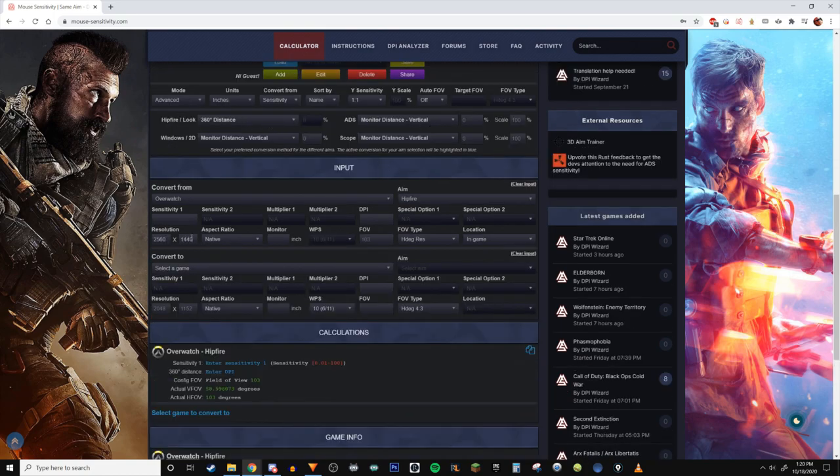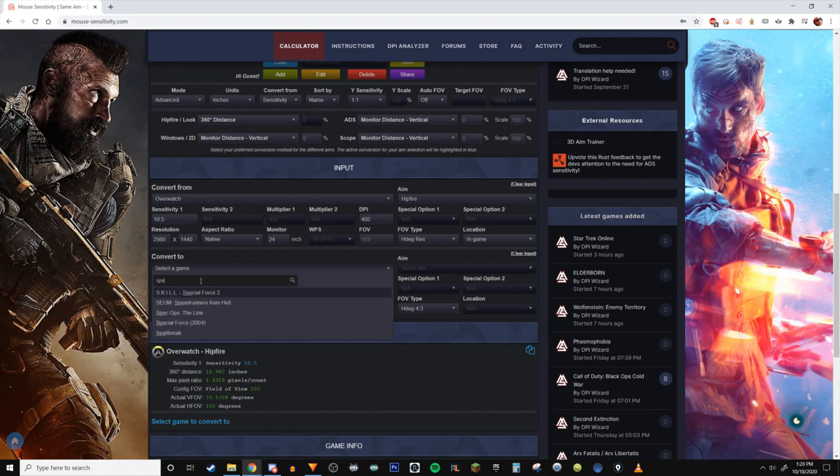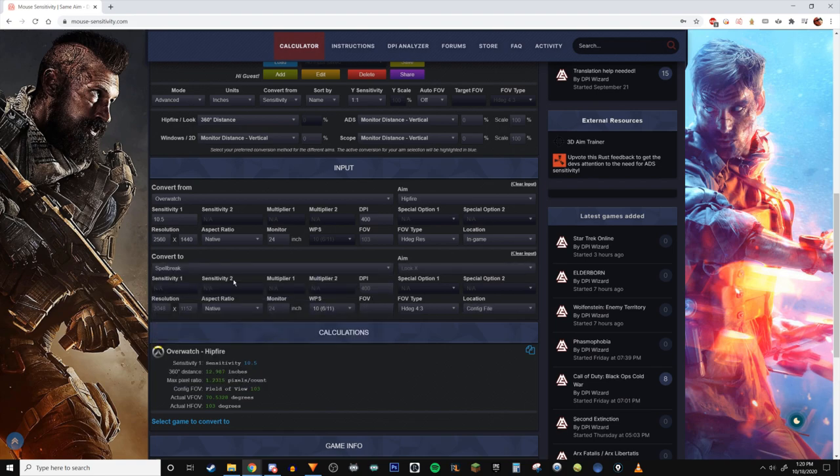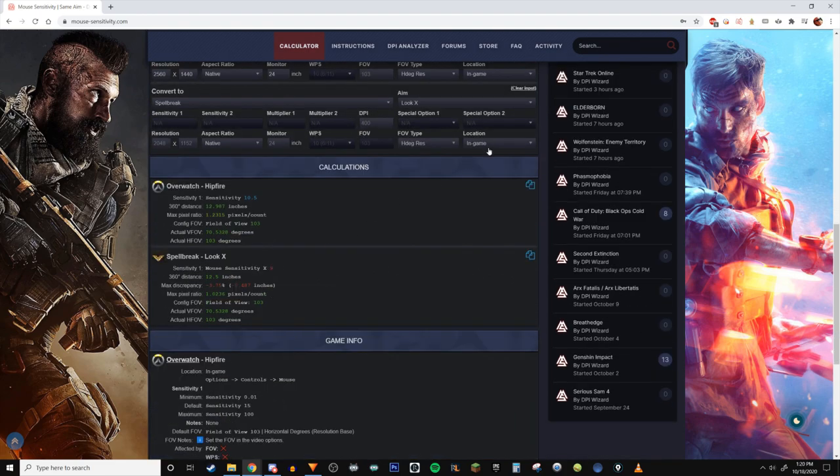I personally play on 1440p and have a 24-inch monitor, but none of that really matters to be honest. Just make sure to change this box from config file to in-game on the Overwatch side of things — so important. Then go into the second slot, plug in the game you want to convert to. I'm going to put Spellbreak, and you just scroll down a little lower to get your stats. Make sure you have the Spellbreak box set as config file. This is very important for getting a one-to-one sensitivity from another game into Spellbreak.